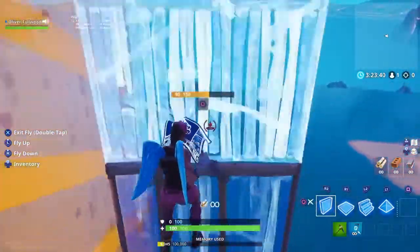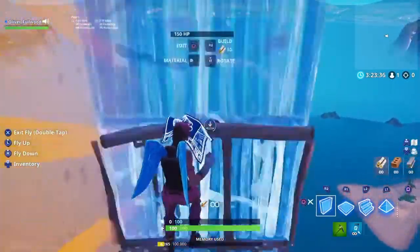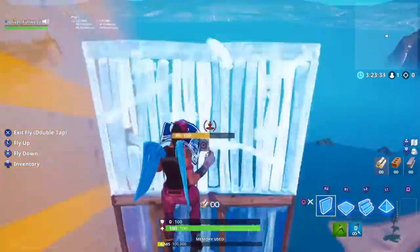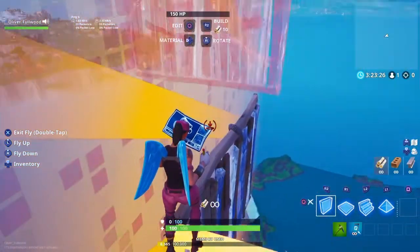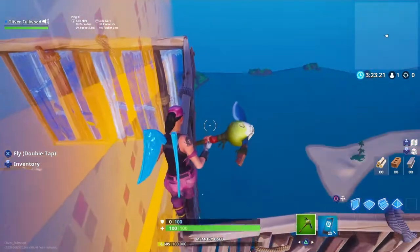What you really want to do is get some materials and go all the way up with stairs. Once you've done that, everything should be good to go — it might take a couple minutes, or a couple seconds, depending on how fast you do it. Once you get to max height, we're ready for the next step.